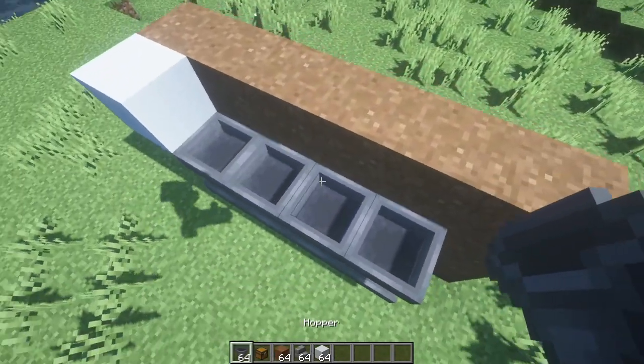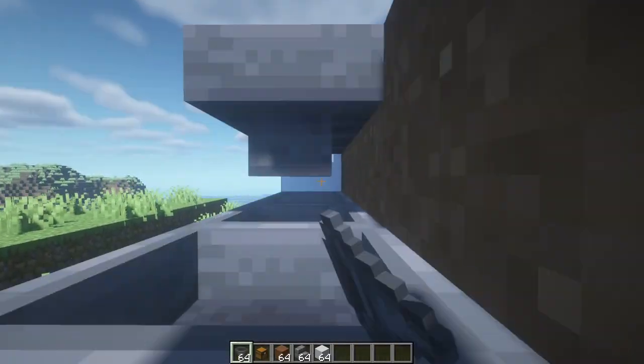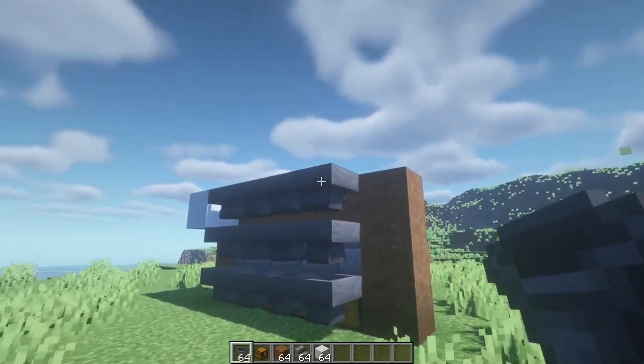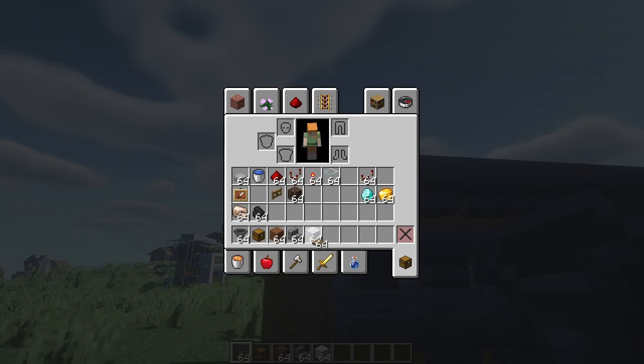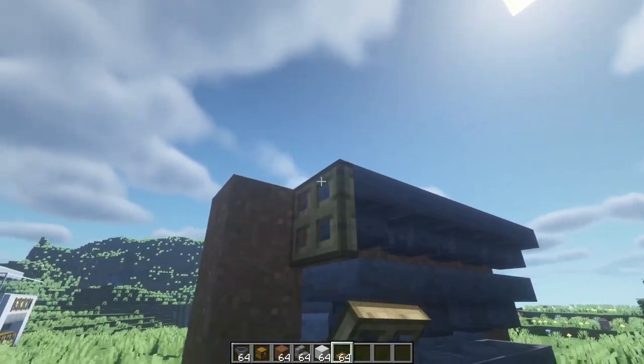After that, just get a hopper, get on top of this block — or you can just jump mid-jump while holding shift — and place it right here. You want to stop right here. Now you can just break the temporary block and add an oak trapdoor, or whatever trapdoor you want. Just hold shift, right-click it, and it should look like this.